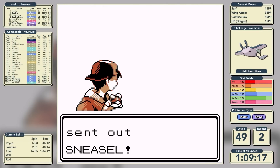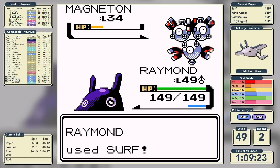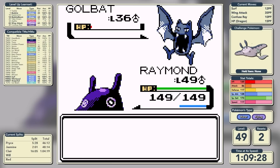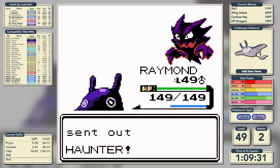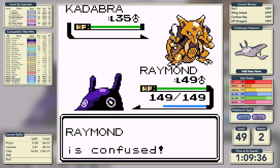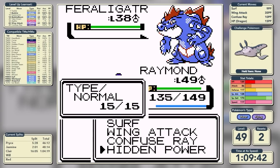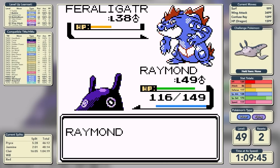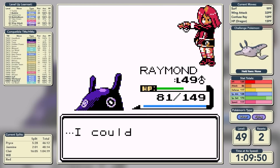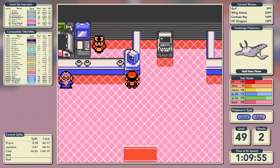In the final rival battle, we one-shot the Sneasel and Magneton with Surf. Golbat isn't a one-shot so we get confused again but this time don't hit ourselves. We break through the confusion on Haunter too. His Kadabra makes us hit ourselves in confusion but we take little damage. We Wing Attack Feraligatr and get a lucky critical hit as Future Sight hits, but our huge special defense means it barely tickled us. Another Wing Attack and Feraligatr is out.